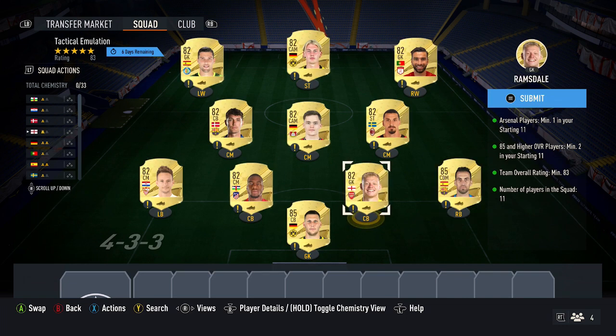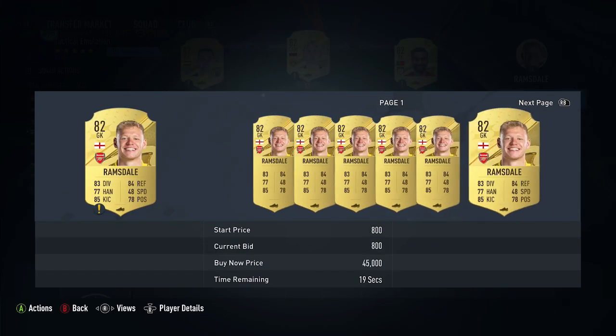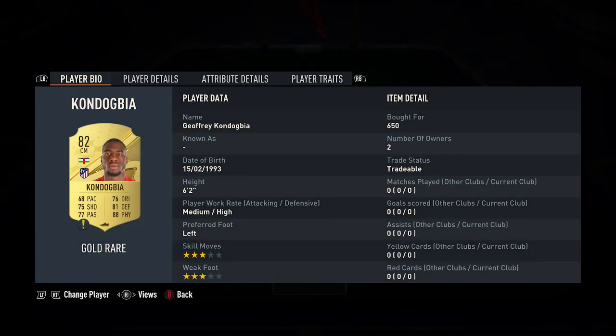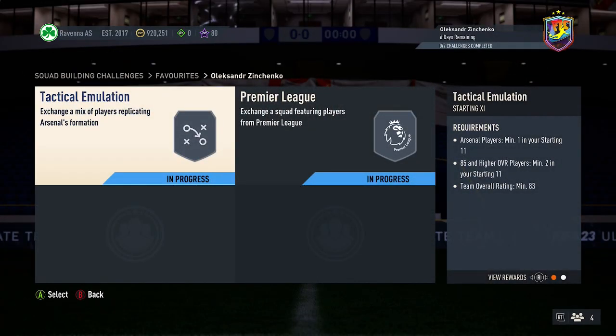Next, pick up the Arsenal player — you want Saka or Ramsdale. This card should cost around 1,200 coins. Then for the other eight cards, just pick up the cheapest 82-rated cards you can find. These are very easy to pick up at around 600–650 coins each. Pick up eight of those cards and that will complete that part of the SBC.